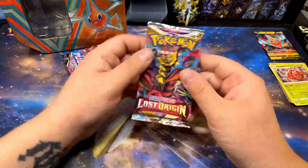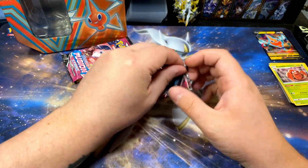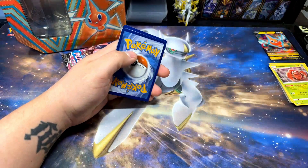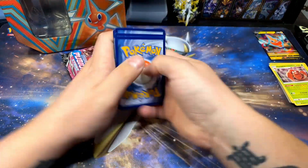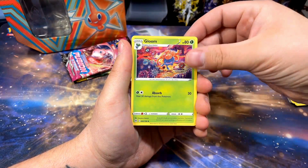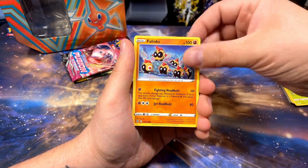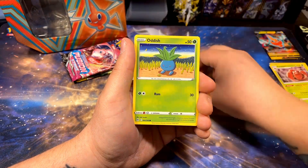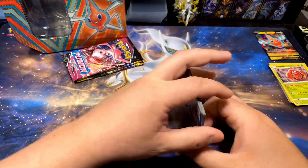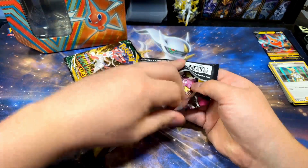The more I open Pokémon cards, the more I fall in love with Lost Origin and Crown Zenith because I actually pull cards from them and they have a lot of good cards to pull. Look at that — Paras is so happy. I love Paras. There's a lot of Pokémon I genuinely like that I don't hear other people talk about too much, like Paras, Aerodactyl, Clefairy, and Clefable. Clefairy is just so adorable.